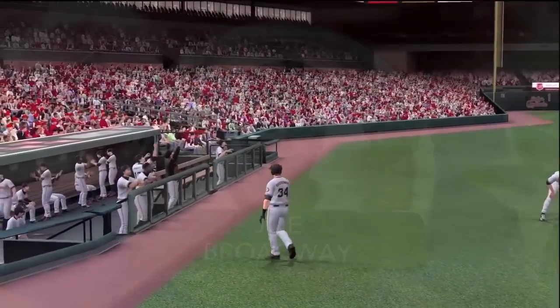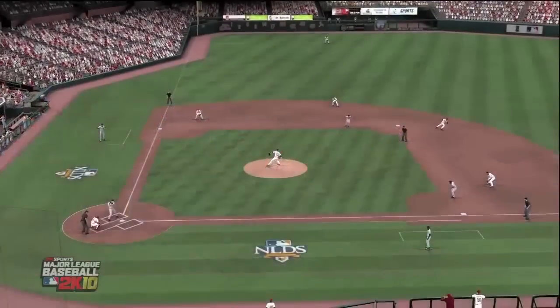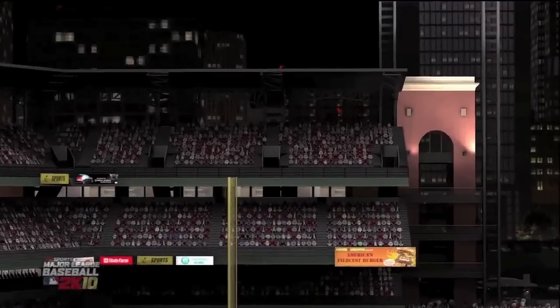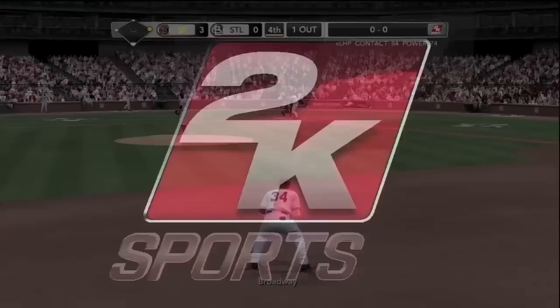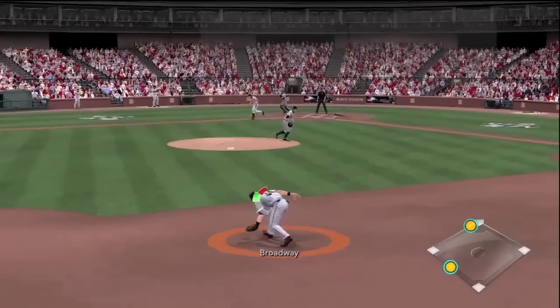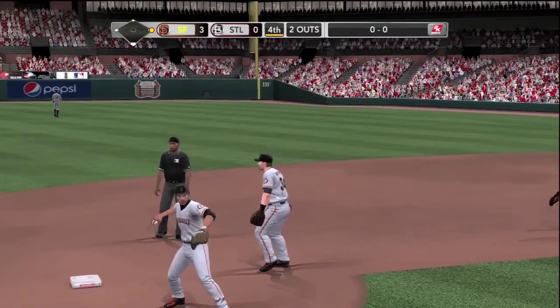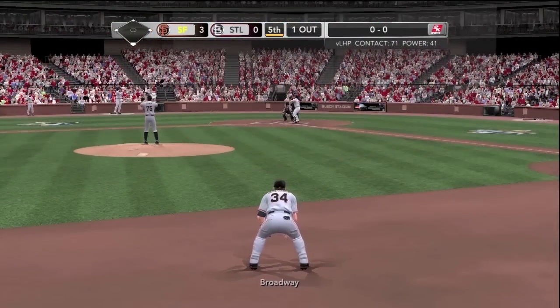You'll see a replay here as he really gets the barrel around on this one and pulls it to left. This ball is really no doubt as it reaches the second deck. Gotta love those cardboard fans up there. Back to playing some shortstop — flip to second and a bit of a takeout there to avoid the Giants getting a double play, but nonetheless they get the lead runner.